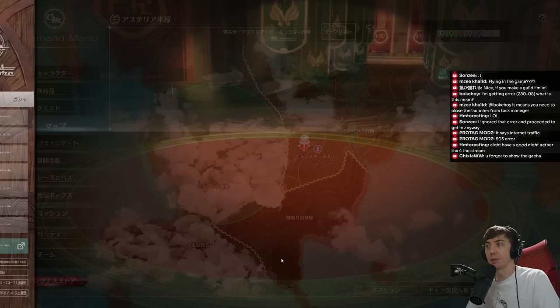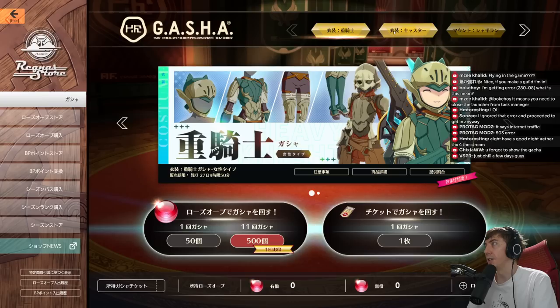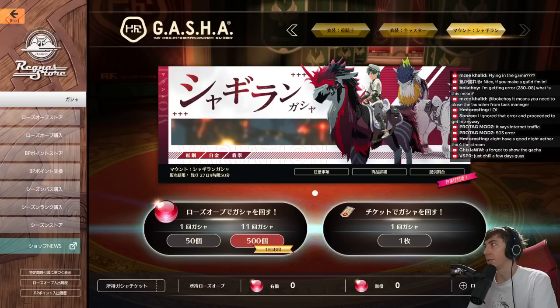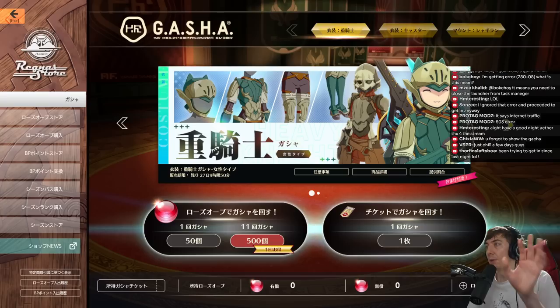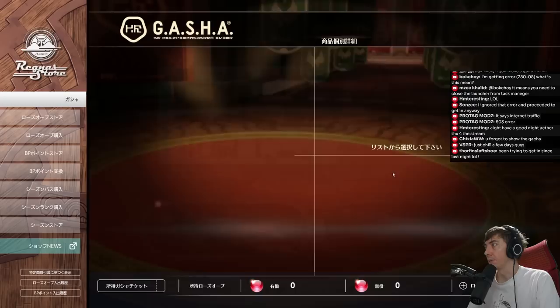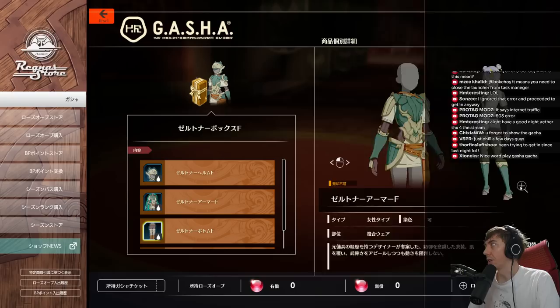Let's take a look at the games in the game store. First up is the gacha. We have a number of choices: the knights, the caster, and the shagiran — I guess that's what these unicorn-like creatures are called. An important thing to note is that the gacha has both female and male separated so you can choose. You can also see what's inside the sets and take a look at their appearance and try them on.